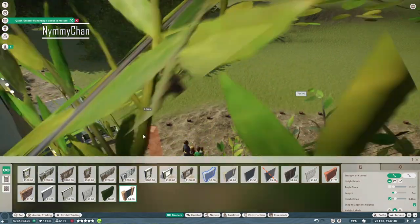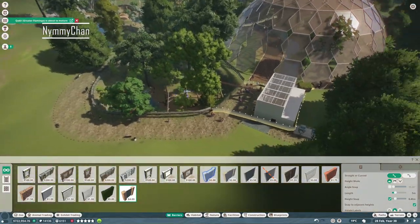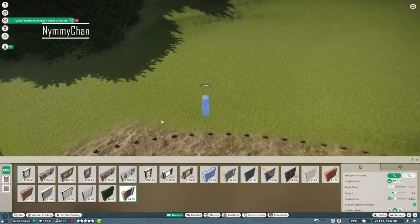Let's move that, let's use this. And obviously we already have a staff spot here. We can just build a little keeper hut back here and then it should be great, because I have no clue where the keeper hut actually is. So let's build this barrier.